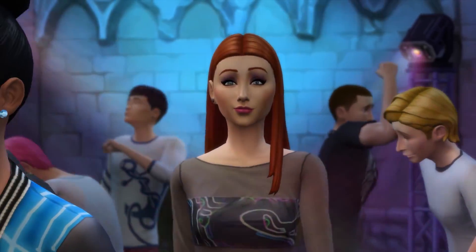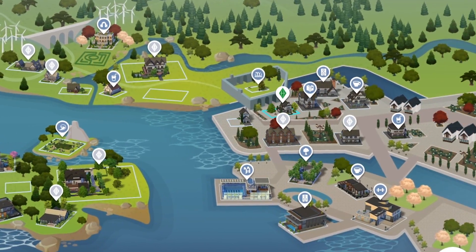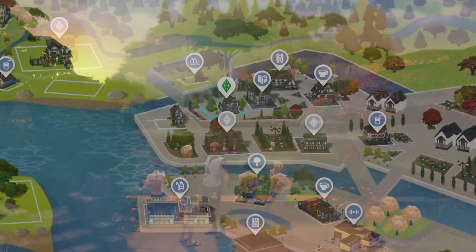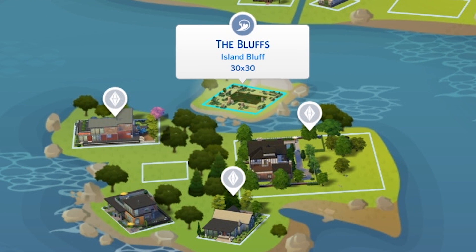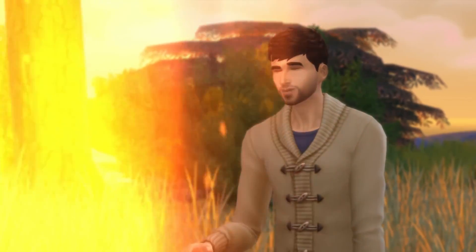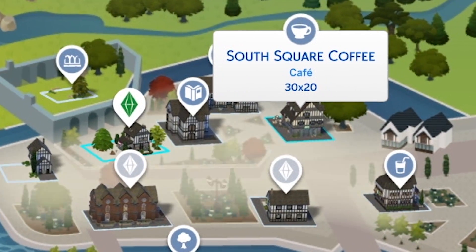One of the major things that came with this expansion pack was a brand new world of Windenburg, which I think was based on Germany and Norway, so it's got a strong European theme. There are a couple of stunning community lots — it's probably got some of the most beautiful community lots we've seen in the game. One is the Von Haunt Estate, and the other is the Bluffs, which is like a natural pool on the mountainside. Another thing added was nightclub venues and cafes, and cafes are probably the lot type I like to go to most with my Sims.